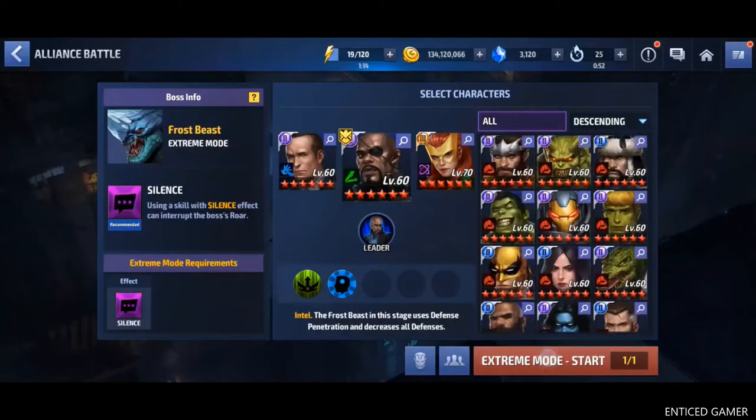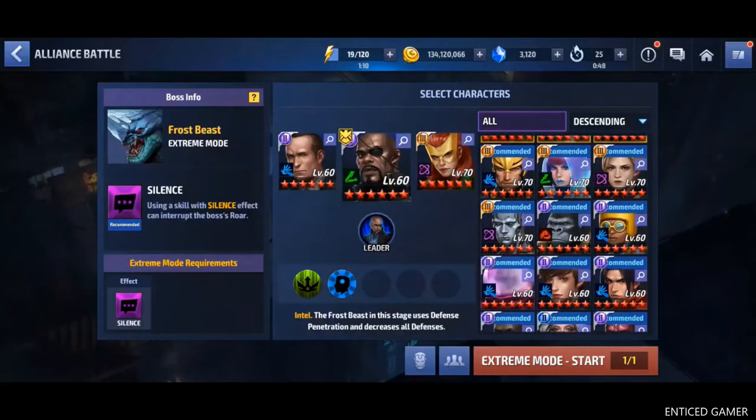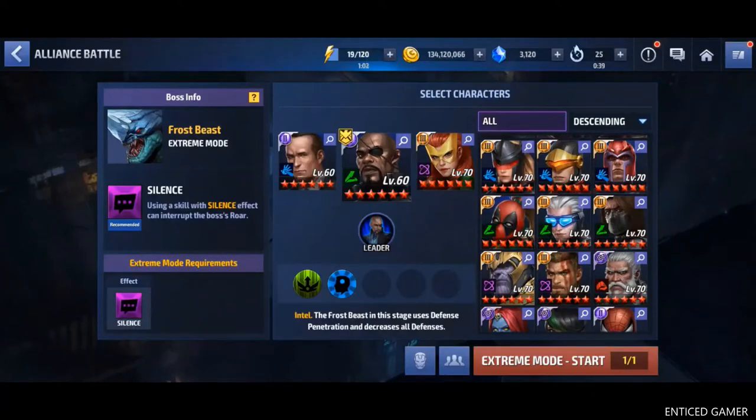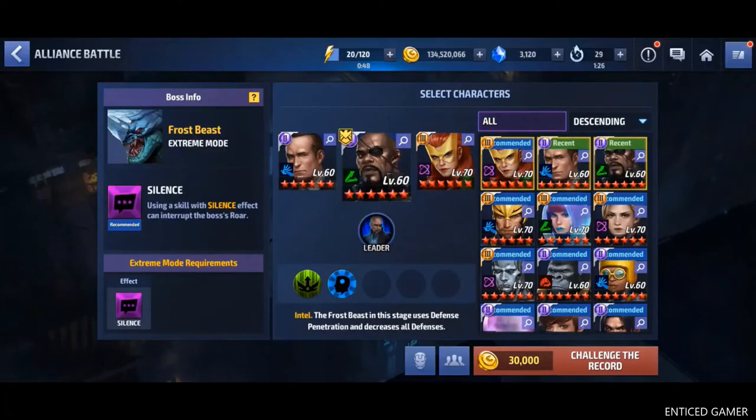You can use a combat type character, a blast type character, or a speed type character, whichever character you like. All the available characters you can use. But usually people use very good build characters to reach higher scores in the alliance battle extreme. Usually characters with custom gears called rage custom gears reach higher scores. Not only rage custom gear — good cards also play a very major role here. If you are looking for higher scores, characters with rage will be very very useful in this alliance battle extreme mode. Out of all the characters, I suggest characters like Luna Snow or Neymar will be very useful. Not only these custom gears and comic cards guys.